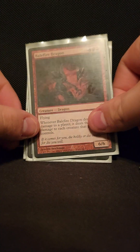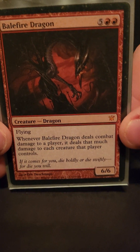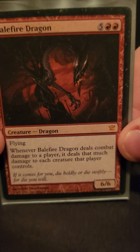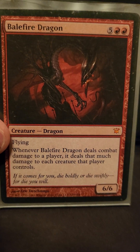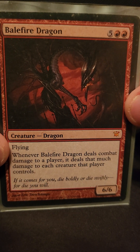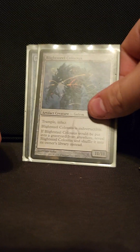We run a heck of a lot of creatures because we want to drill these things out and keep putting them into the suspend zone as soon as possible, as many as possible, as fast as possible. Balefire Dragon — comes into play and basically nukes everybody's board except your own, and it comes out with haste from the suspend.